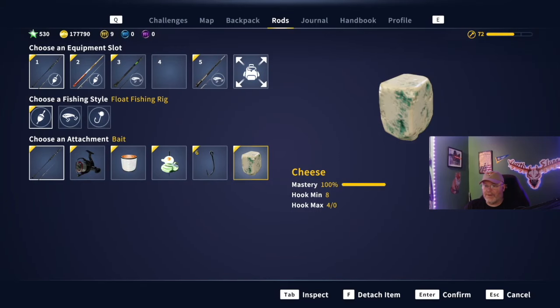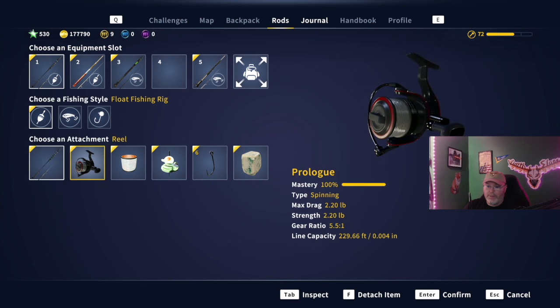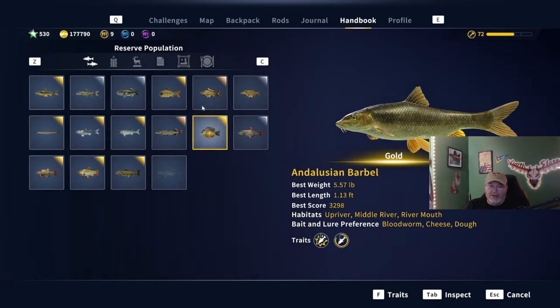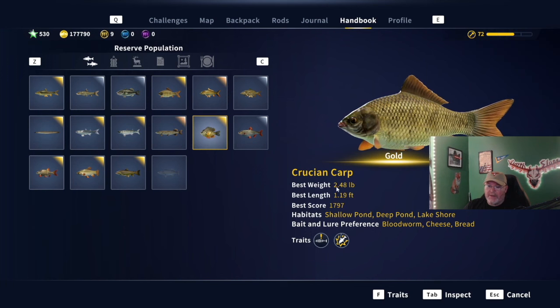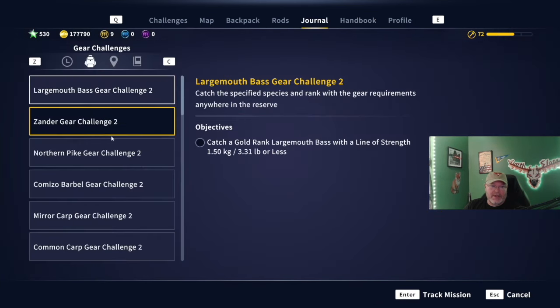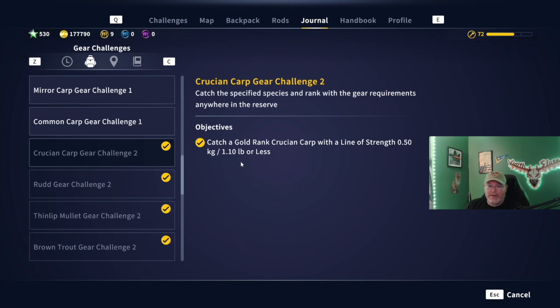Welcome back to the channel guys, Darth Sloan here, your partnered content creator for Expansive Worlds. We are going after the gold crucian carp challenge. I'm using the Buck, the Prologue reel, and the one pound line. These fish weigh around three pounds. I have already caught it in a stream, and it weighed 2.48 pounds — caught it on a cheese with the setup I mentioned. The gear challenge that went with it I caught at 1.1 pound or less, so we're knocking out the two-for-one deal.